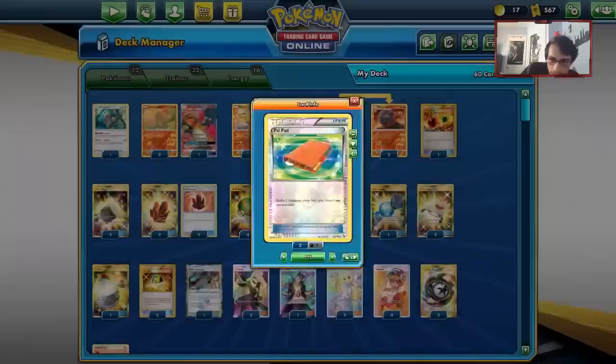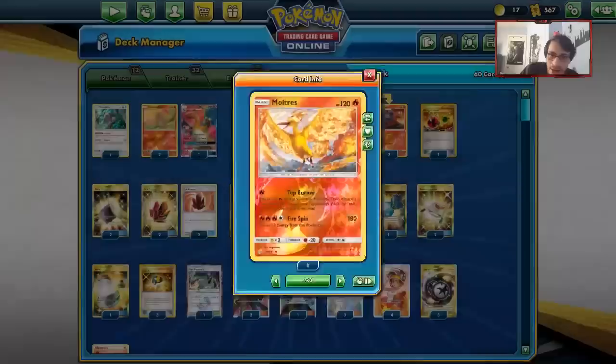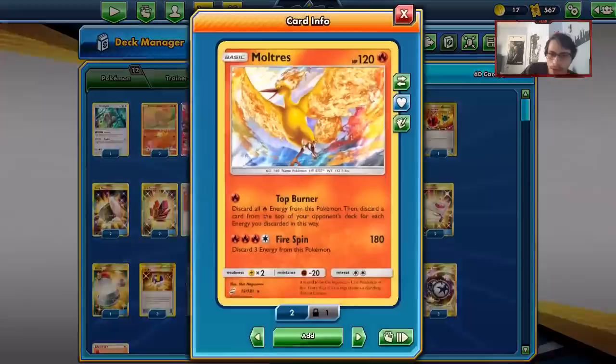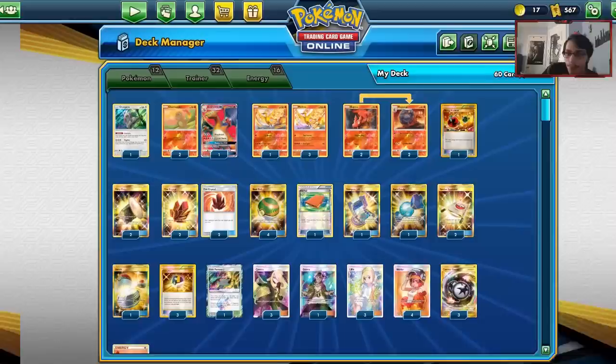For energy, I'm going with 13 Fire - going all in. I've also got 3 Counter Energy, which is really good with Moltres since Counter Energy counts as a 2 energy discard. I'd like to play a 4th one but can't find room. Other cards you can put in here: a 2nd Palpad maybe, a 4th Counter Energy, a Counter-Catcher or two would be good. It's kind of hard to build this deck really well. There's room for improvement, but we're going to try and mill some opponents out.